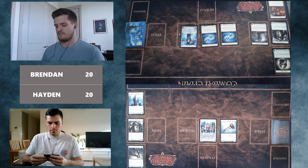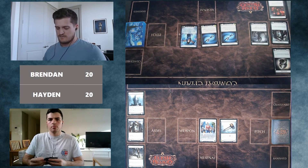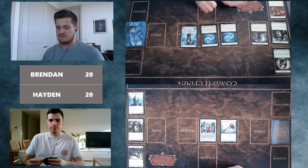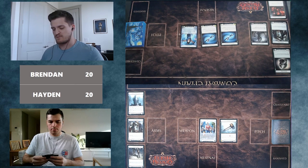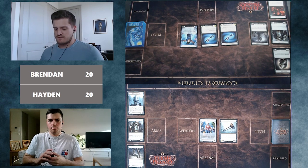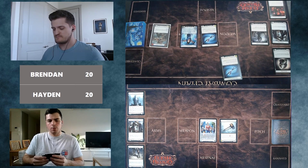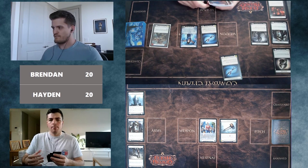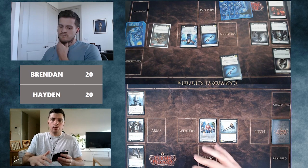Brendan has drawn a pretty bad hand: both attack reactions — Pummel and Razor Reflex — plus a Scar for Scar he'll probably use to play the Kadachis. He'd like to filter as much as possible but since most of it is blue and yellow, he can't get much out. He opts to use the Razor to get an extra point of damage and filters it out, starting with a Kadachi for one.